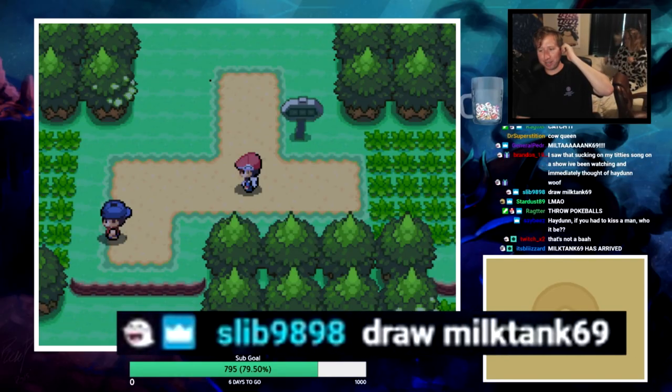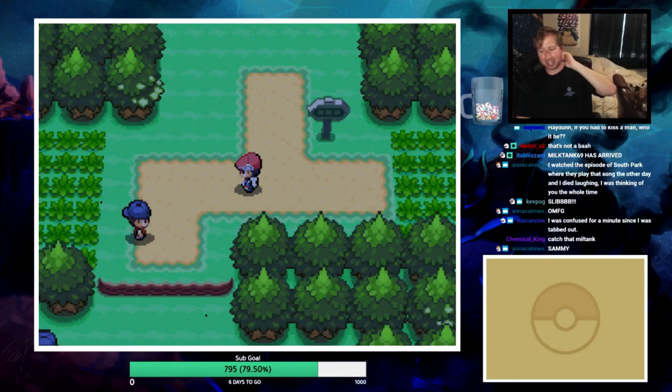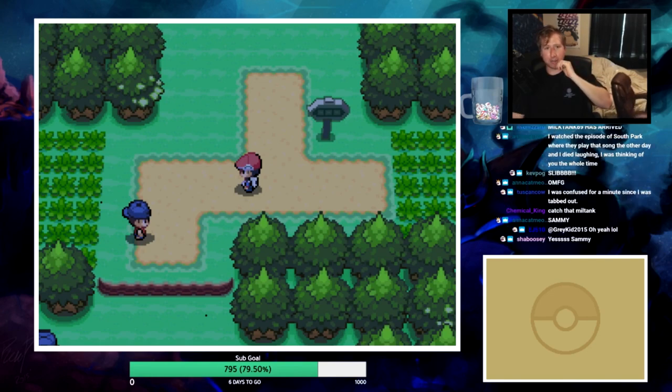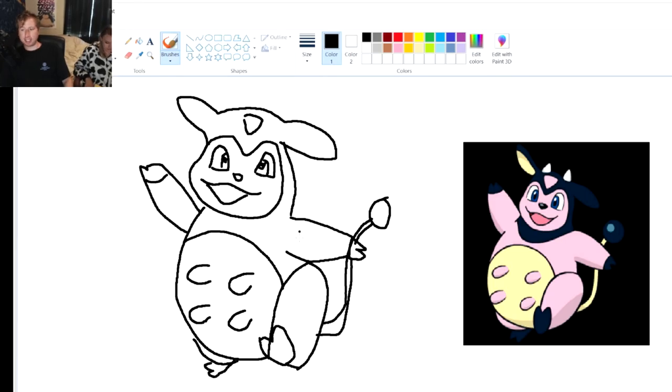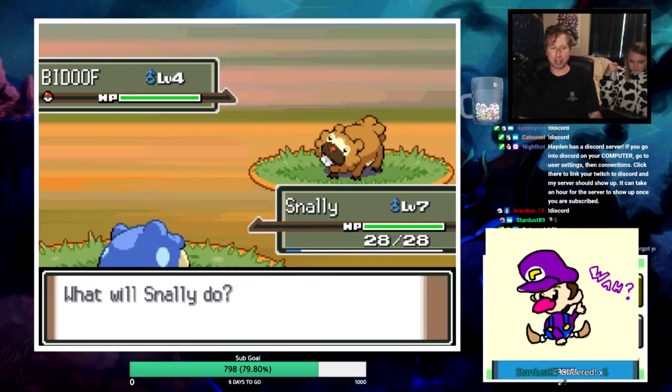Someone redeems 20,000 channel points to have me draw a Miltank. Ladies and gentlemen - Miltank 69. Now I gotta draw Tauros too. We do have a great Twitch community. If you're watching on YouTube and want to be part of this, hit the link in the description and follow. Got another Bidoof encounter - shiny Shellder!